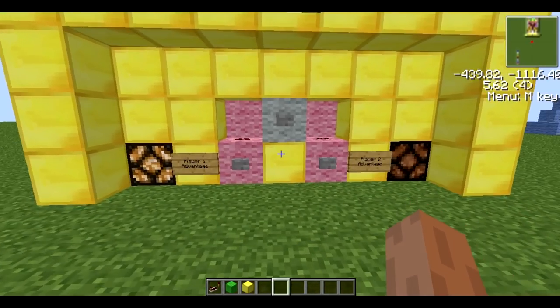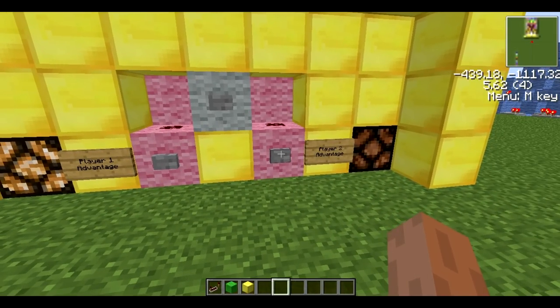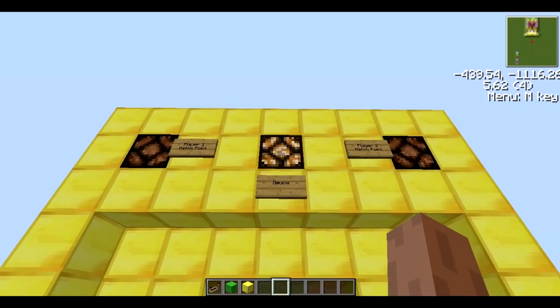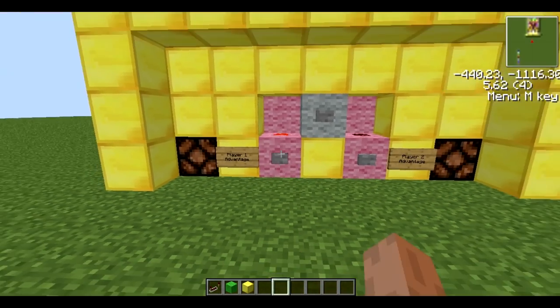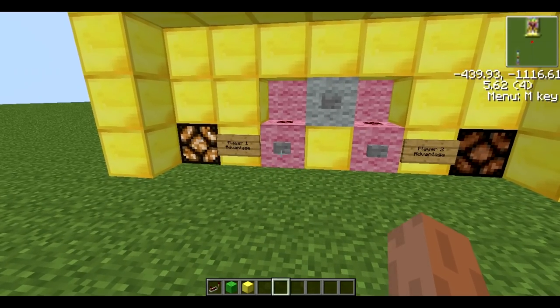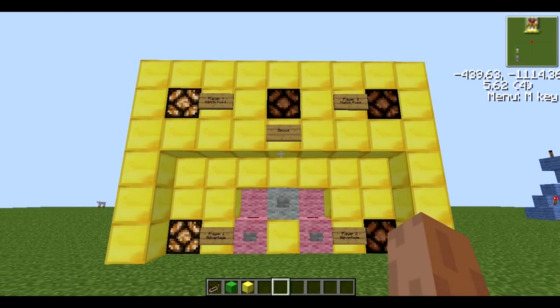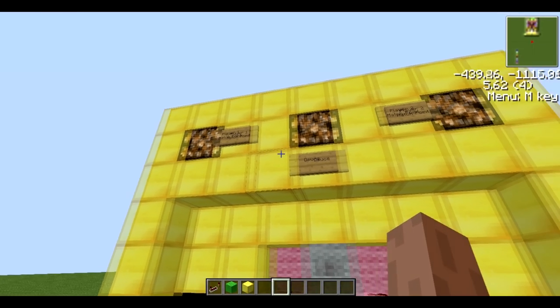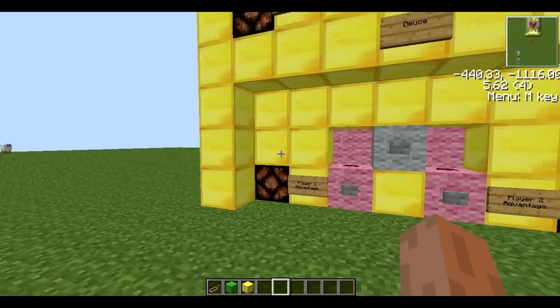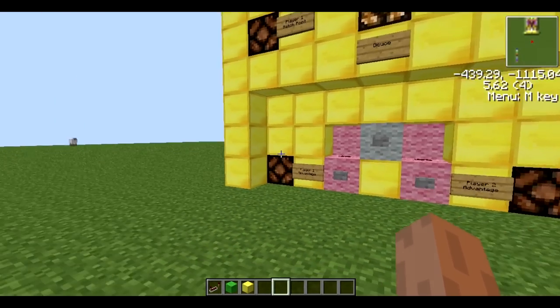Then let's say player two scores a point — instead of player two getting the advantage, it goes back to deuce. So this time let's say player one scores, they get the advantage, and then they get another point. You can see that player one has got the match point, and then it goes back to deuce. You can just hook it up to a counter on both sides and make a proper tennis game.